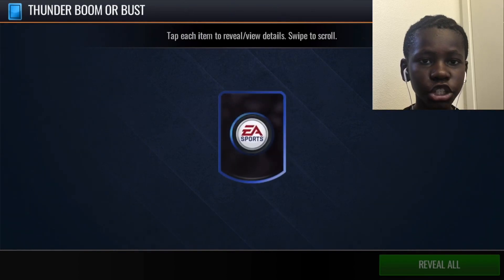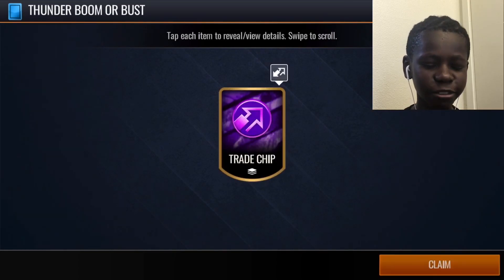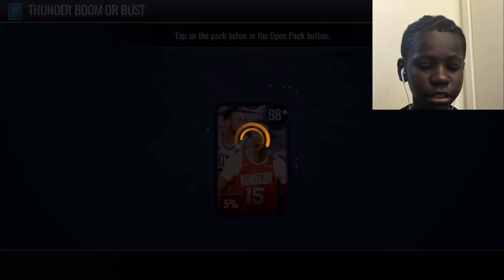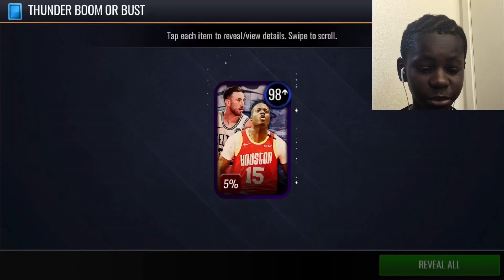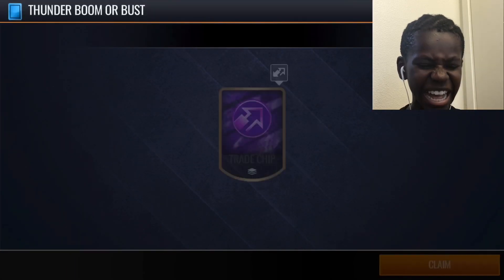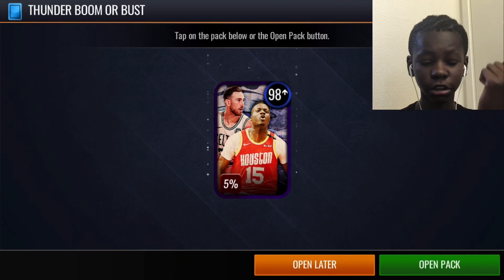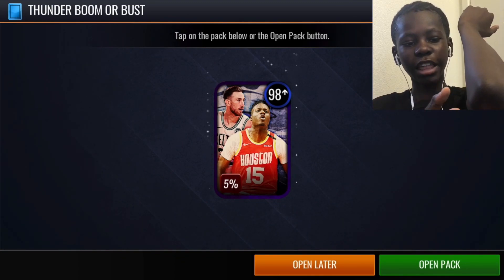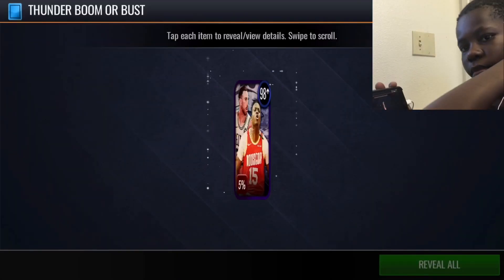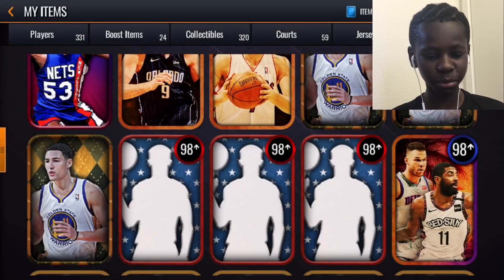Let's get into these thunder boom or bust packs — 98 plus, we have a chance at a 106. James Worthy — what do we get? These trade chips be haunting people, man. All right, let me tap the pack this time. I'm gonna do an elbow tactic — elbow tactic right here. The elbow tactic failed me, bro. Trade chip again.